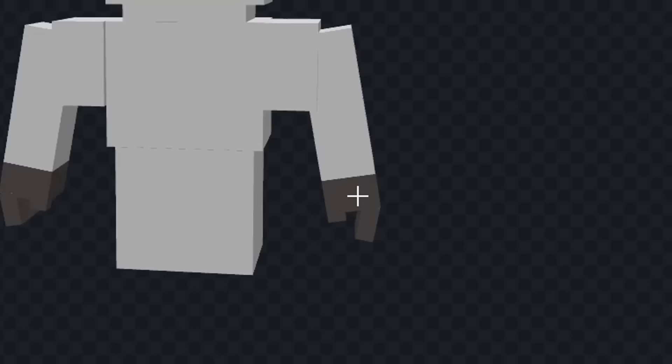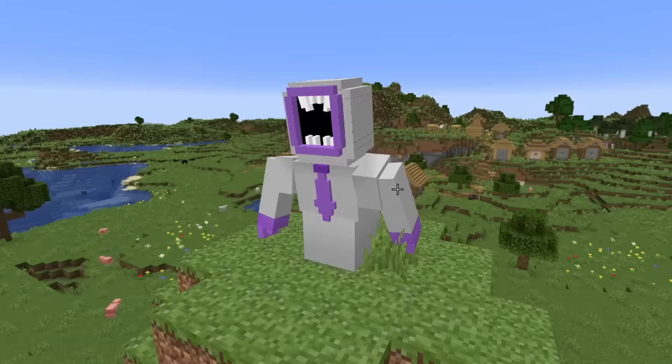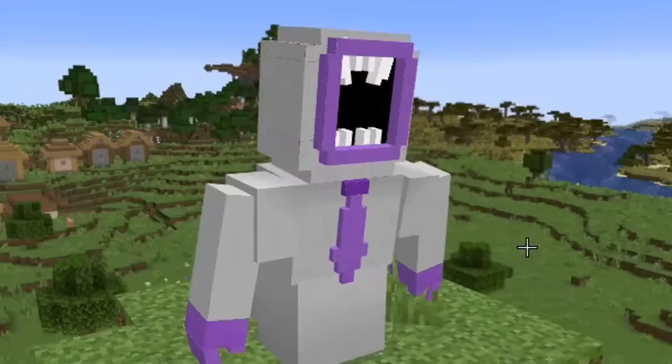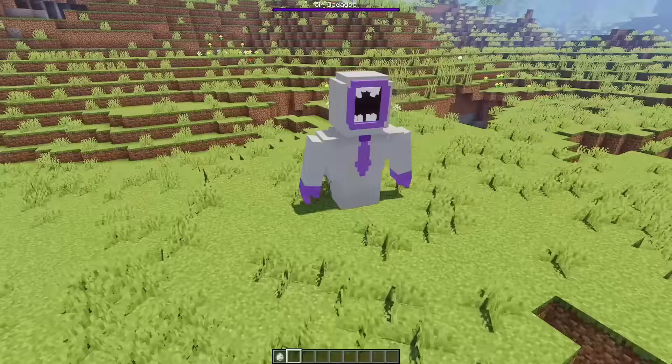Next I'm gonna start to give him a head, and I think this is good. So now let's start to add some color — first I'm gonna color his body fully light gray. Now let's color his hands the same color as his head, and we'll give him some teeth on the bottom. Now finally, let's give him a tie — and I think this is looking good. Let's see how he looks in game.